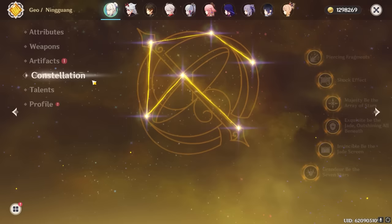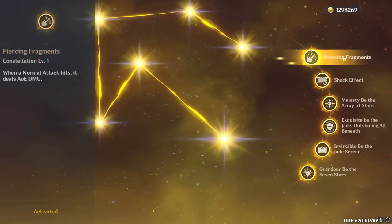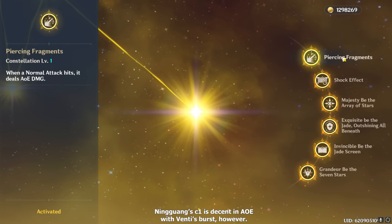Moving on to Ningguang's constellations — it's the weirdest case of hit or miss I've ever seen. Some of her constellations are almost required in order to enjoy her full potential, and others are virtually useless. At C1, Ningguang's normal attacks now have a small AoE, but when I say small, I mean small. The constellation doesn't do much to combat her inherent restrictions in multi-target combat, and her normal attacks don't make up much of her total damage anyway, so it's quite a forgettable constellation.